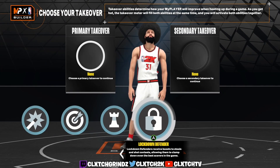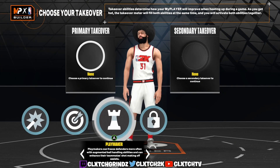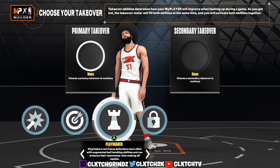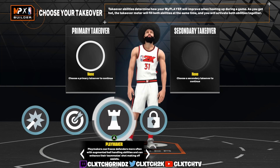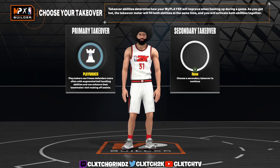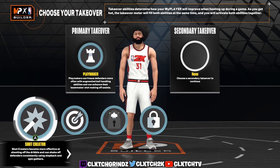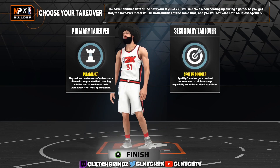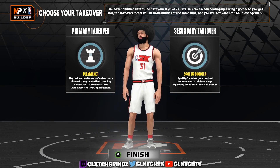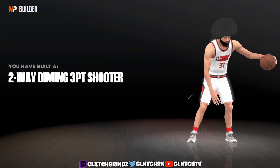Moving on to takeovers — with this build you do get Shot Creator, Sharp, Playmaker, and Lock. Playmaker takeover you could throw this on because you get the ability to break ankles plus it gives you a plus 10 to your pass accuracy. So with Playmaker takeover you're gonna have a 96 pass accuracy — imagine how fast your passes will be. I'm going to throw on Playmaker takeover and then you can either throw on Lock, Sharp, or Shot Creator. It's completely up to you, but Playmaker takeover with this build would be pretty glitchy.